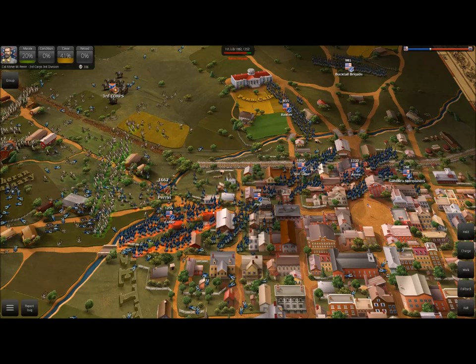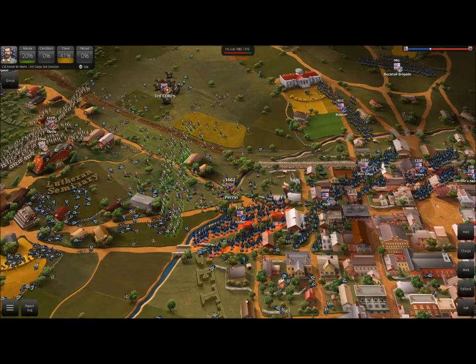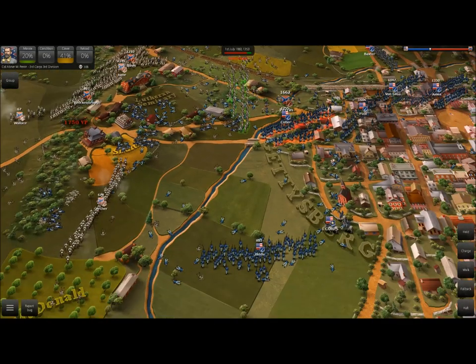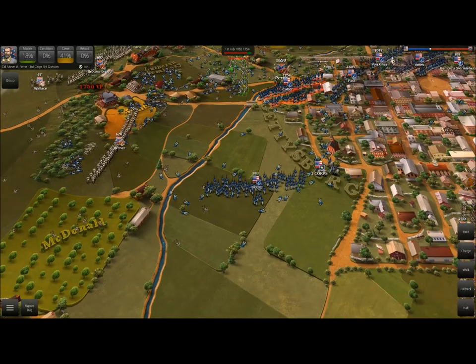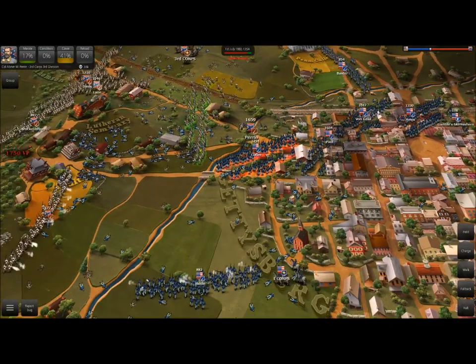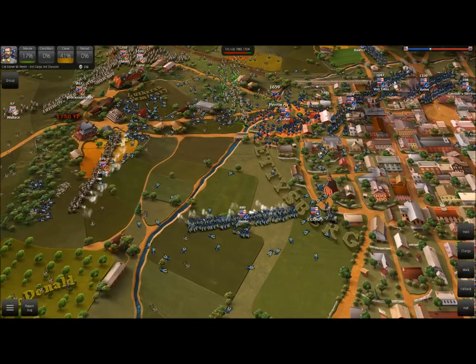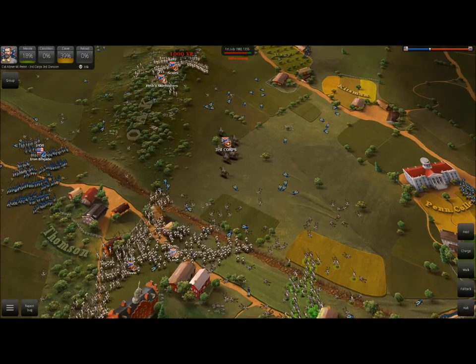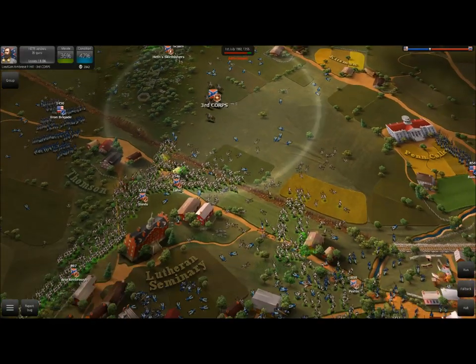It looks like the Union has managed to hold the town of Gettysburg, although that's not really that surprising. The town of Gettysburg has three divisions right in front of it — we've got a bridge here, we just can't simply break through it with a charge that easily, but we don't need to. Here we go again with Biddle — I think he's trying to form a battle line here as a last-ditch effort to win the battle. I hope he doesn't succeed. Let's go ahead and move this guy down — 3rd Corps, you can't have these guys falling back like this.